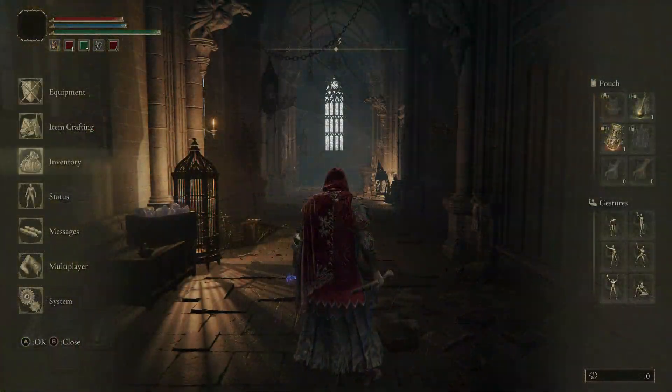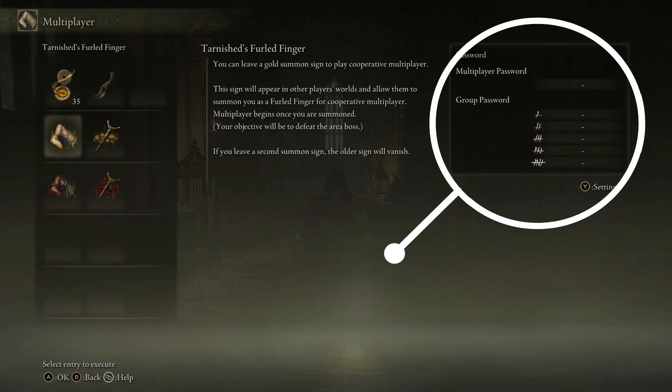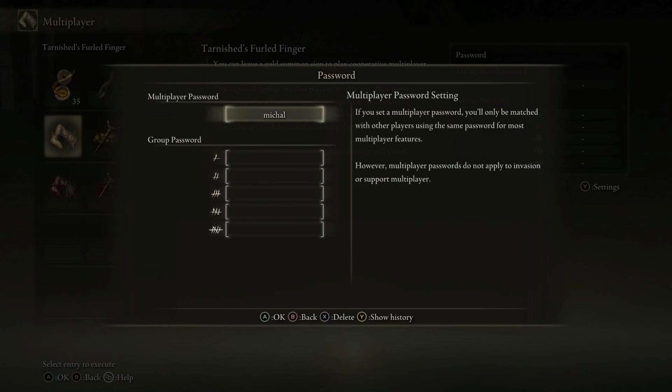If you want to play exclusively with your friends and not see signs from strangers or receive invitations from strangers, you can set a friend password in the settings. You will then only see signs and received invitations from players who are using the exact same password.